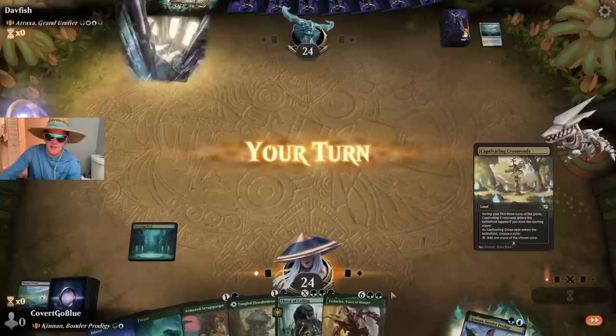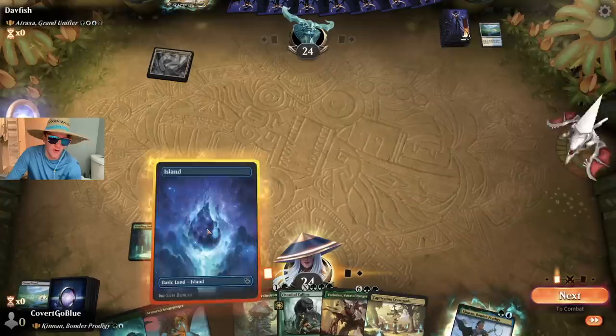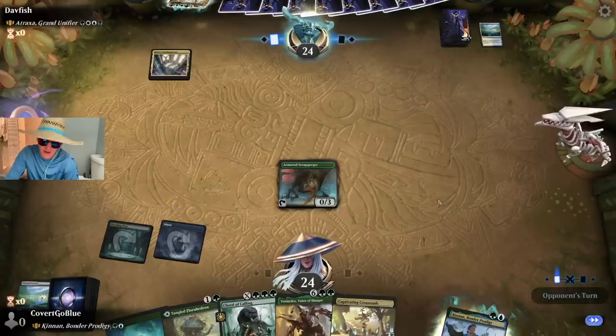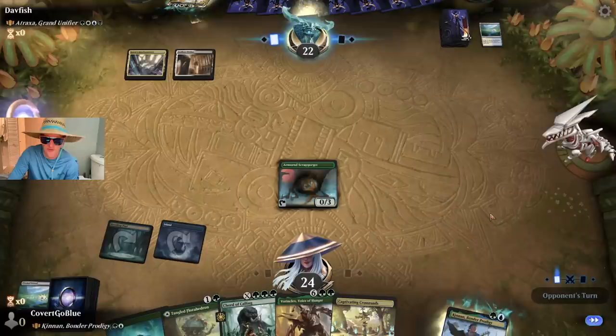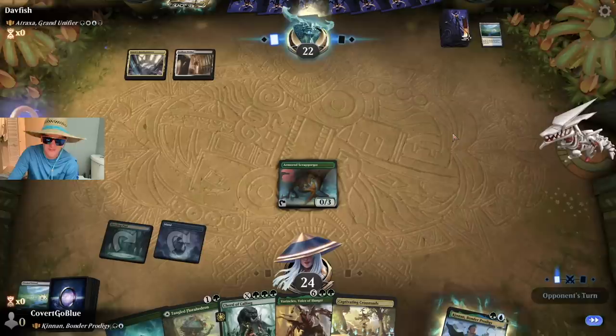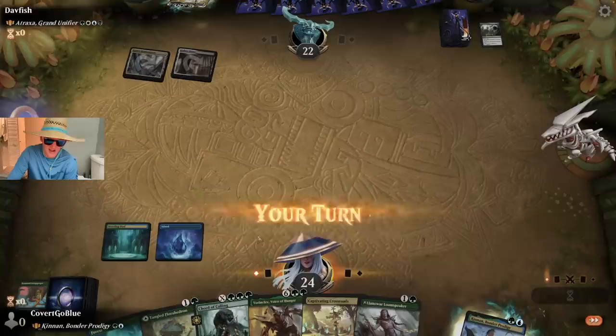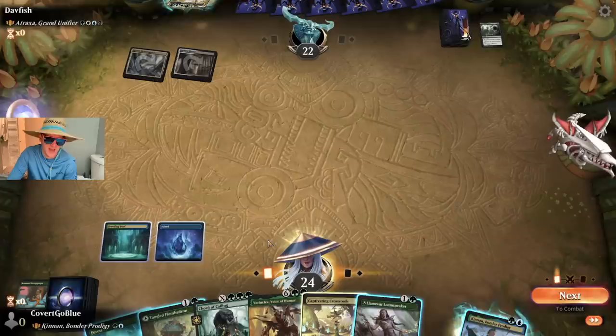There's only one Timmy in hell queue and it's Kinon. I get comments all the time: 'what is the hell queue, CGB?' Hell queue is where the best commanders go to play against each other — the commanders with the higher win rates and higher salt scores, the ones that cause the most early scoops. The top tier of hell queue is Kinon, Ragavan, all the Teferis that are blue and white. Rusko is there now, Atraxa just got promoted all the way up there. That's almost all you go against once you're in hell queue.